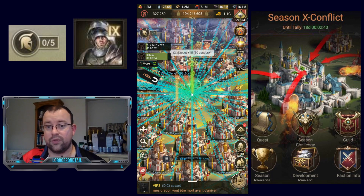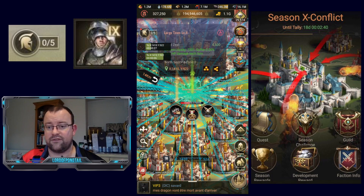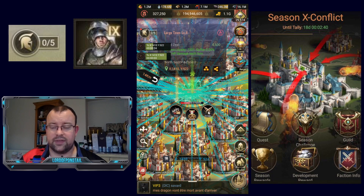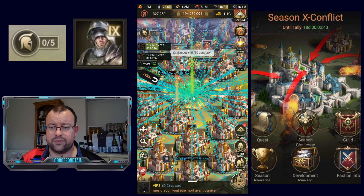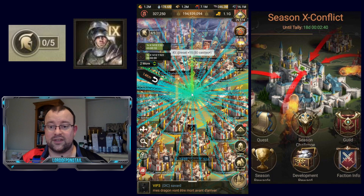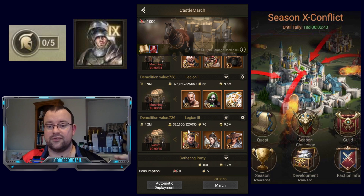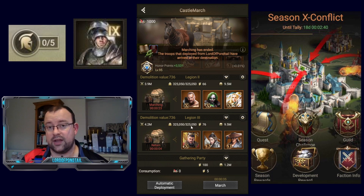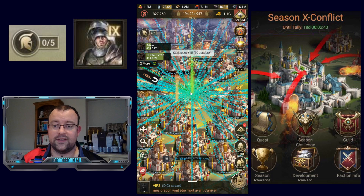The more marches, the better — the important thing when taking structures is you want to take them within at least an hour. After the hour, the defenders are going to recover 20% of the demolition value, so it can be really difficult, particularly if you're taking a structure with limited players or running out of banners. Having these S1 heroes who can increase marching speed — Iron Hand for Footman — is really beneficial. You can get off more hits in the same time. The other S1 heroes with that skill are Cavalry Hero Lionheart and Archers Hero the Pacer.